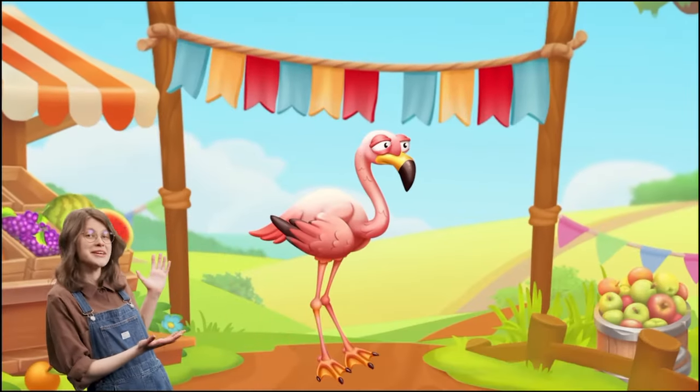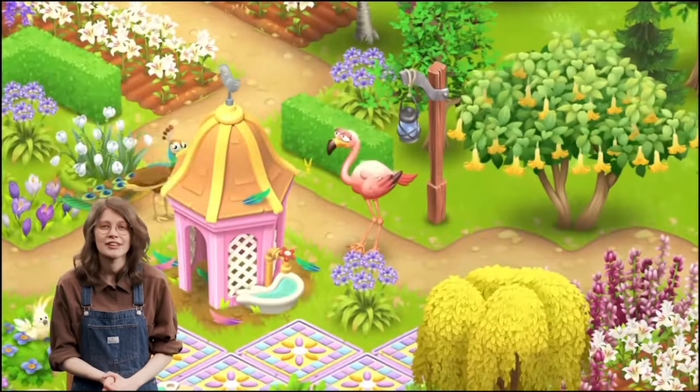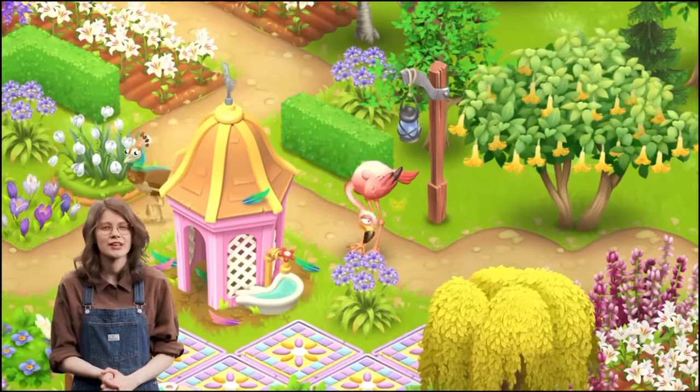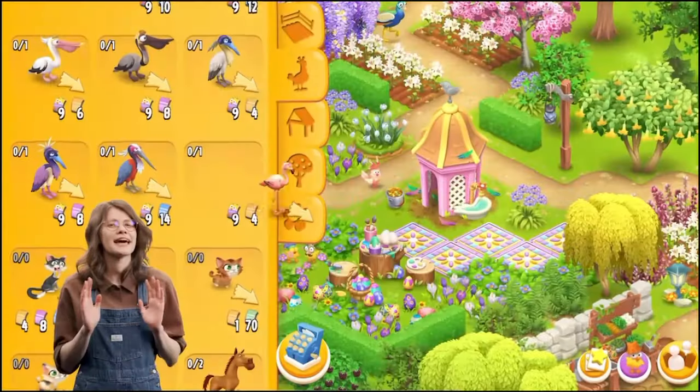Next we have a surprise — a new bird: the pink flamingo. This is so pretty; it reminded me of a Taylor Swift song that starts with 'flamingo pink.' It's going to be a new bird and you can check the price: it's going to cost four golden vouchers and nine chick vouchers. I wonder what they're going to eat, and I assume we're going to have more flamingos in the future — that is so exciting.